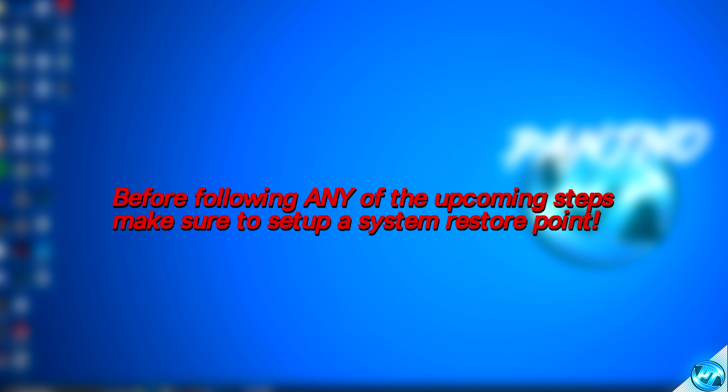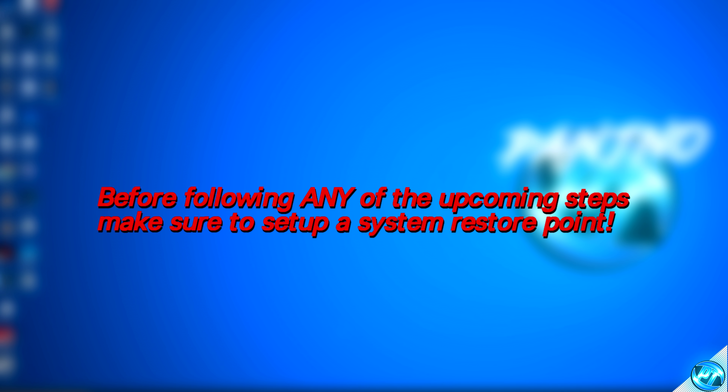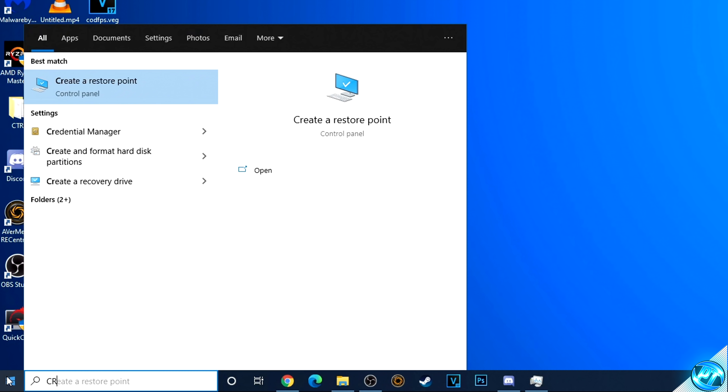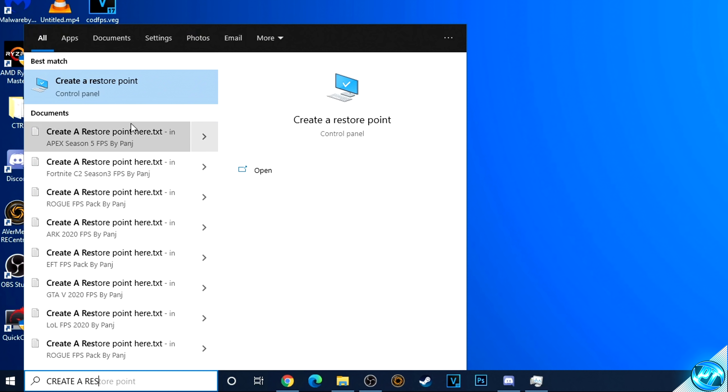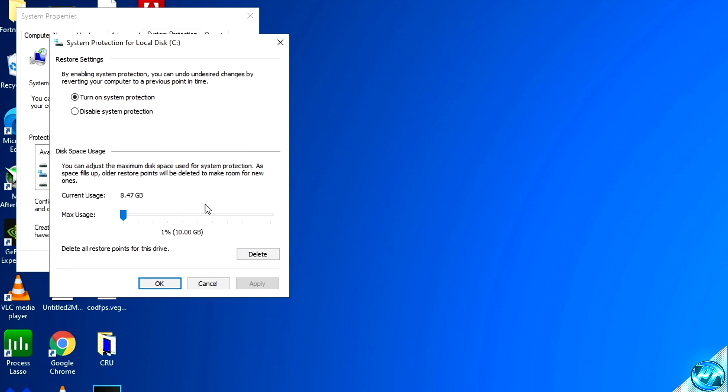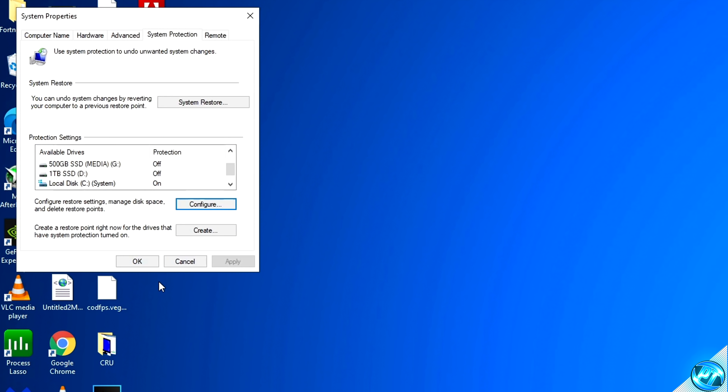We're now covering some more advanced optimizations for those serious about getting the best performance possible. First, set up a system restore point — navigate to the bottom left, type 'create a restore point', then go to create a restore point. In the drop-down menu, scroll down to your local disk C drive, then go to configure. Ensure that 'turn on system protection' is checked, then set maximum usage to about 5%. Press apply, then OK. Then proceed to the bottom right to create, give it a name you can remember, and press create.